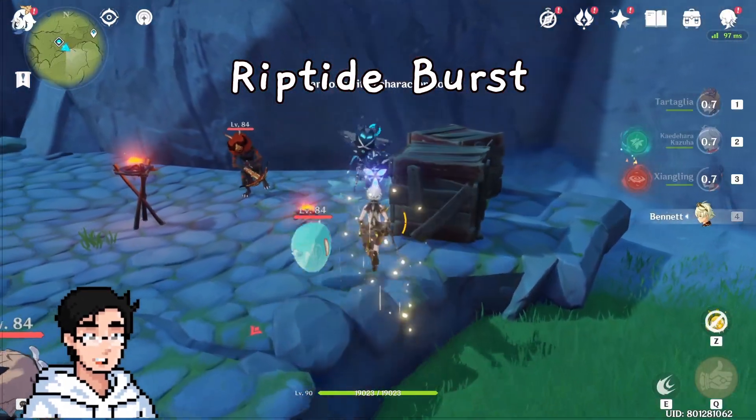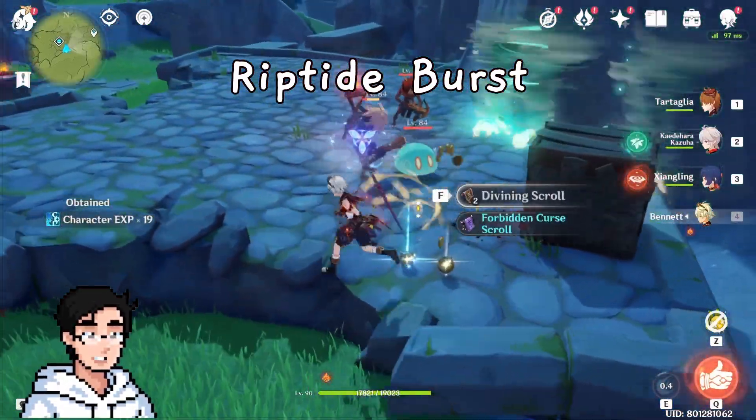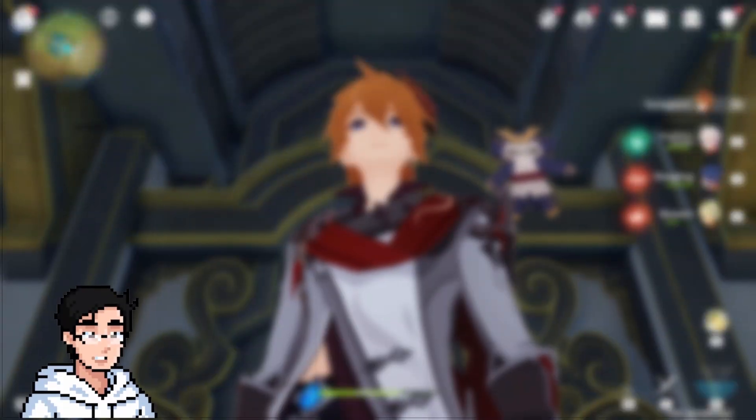And lastly, Riptide Burst, which is the effect that occurs when an enemy with Riptide dies — this applies the Riptide mark to nearby enemies. Basically, hit enemies equals AOE damage.